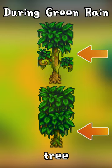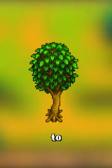Any newly grown tree or converted tree will revert back on the following day. A newly spawned green tree 3 converts to maple.